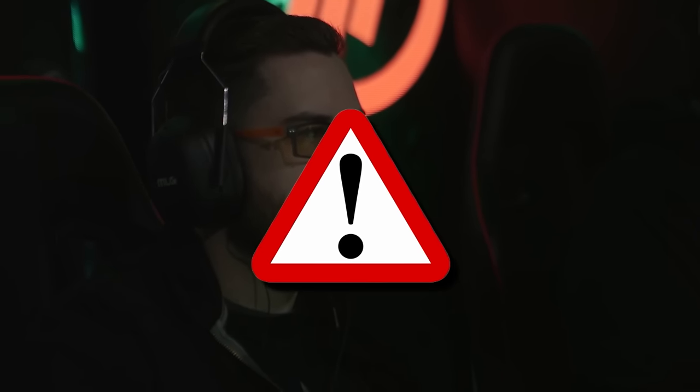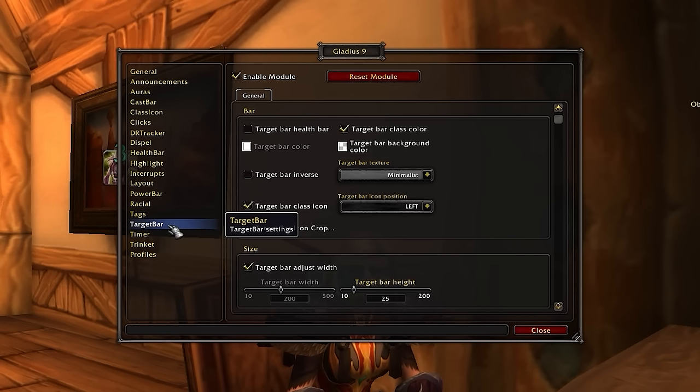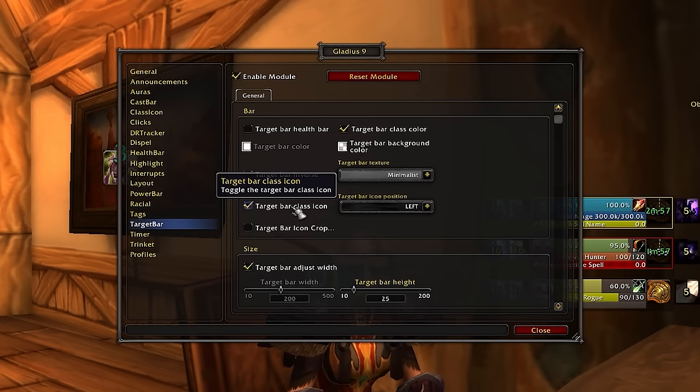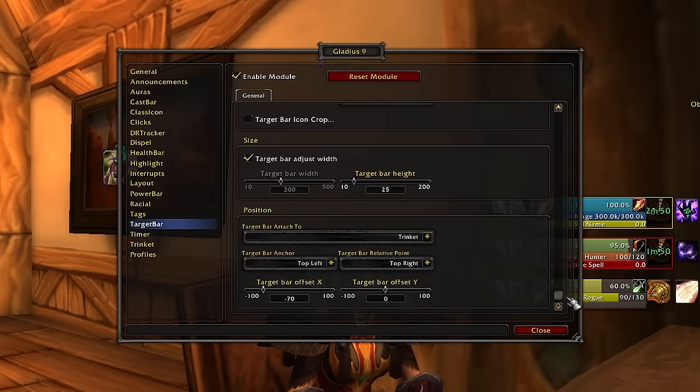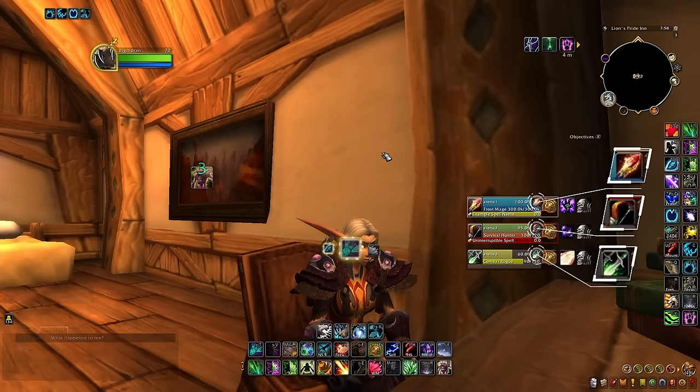If you play healer, there is one additional setting you might want to enable: target frame. Go to the target bar tab and make sure the module is enabled. Make sure the target health bar is disabled, but enable target class icon, and then copy all the settings you see here. To make sure the class icon isn't overlapping with the health bar, disable that box and adjust the health bar width until it fits into the frame. When done, you will clearly see who the enemy team is targeting just by checking Gladius.